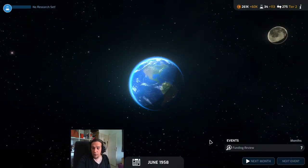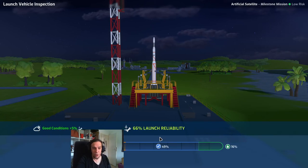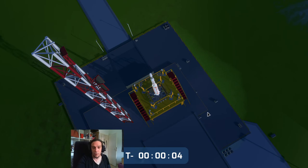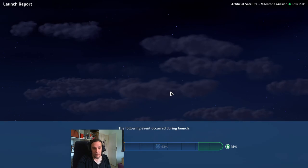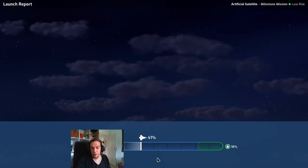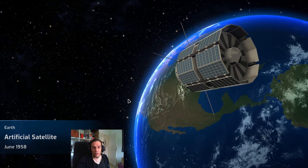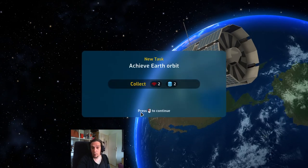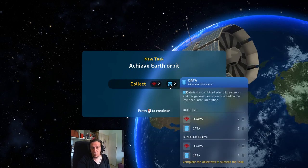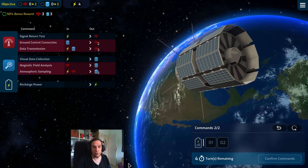Now let's launch something bigger — not only a rocket but also something with a payload. We have good conditions this time — not only bad conditions! We start the launch and we have no bad events. If you manage to stay in that green area you even get bonuses for your missions. With higher reliability parts they gain less reliability per level up, but it's still awesome to get those bonuses. Now we're in the actual mission — our artificial satellite has to collect communications and data before the mission is completed.